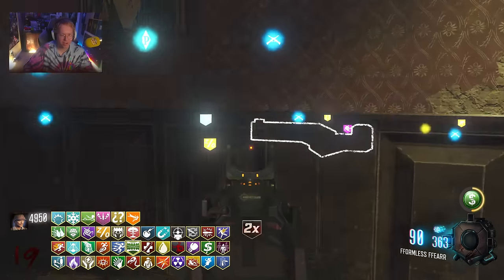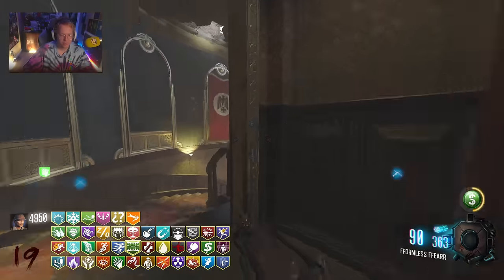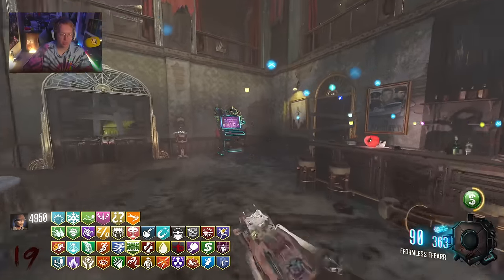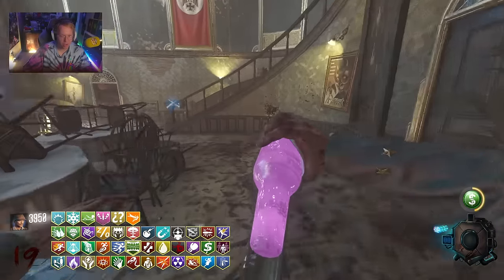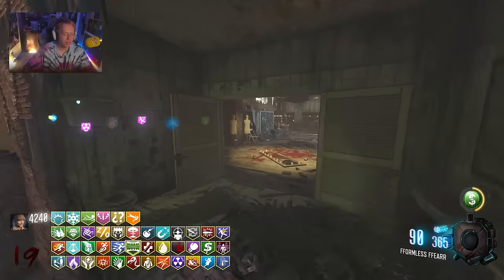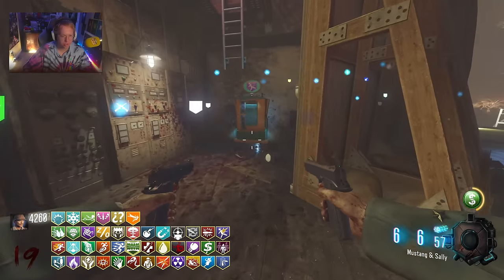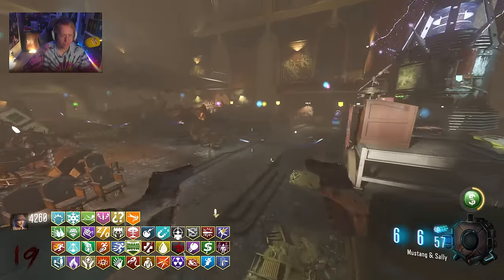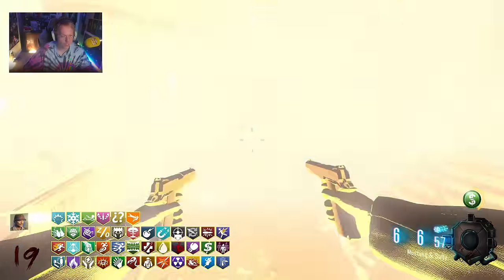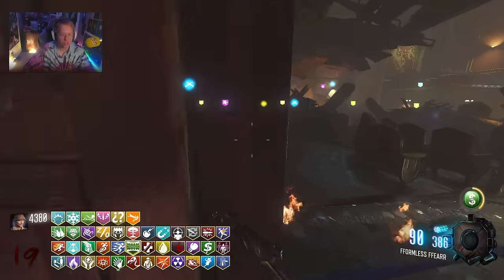I honestly did not realize that the R-GUS is in that spot on Kino — I legit had no clue. I kind of wish they brought back the original BO1 weapons, but it'd be what it'd be. Elemental Pop effects happen more often — why would I not want that? Honestly, I think Elemental Pop is probably one of the best perks introduced ever officially by Treyarch. But in a game like BO3, this perk would just be so overpowered. With this many perks, if you go down, you deserve to go down — there's so many ways to come back.